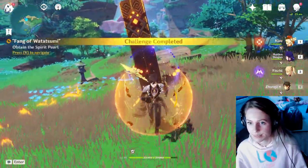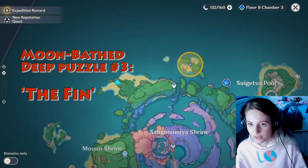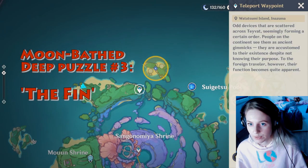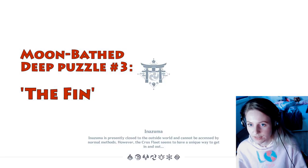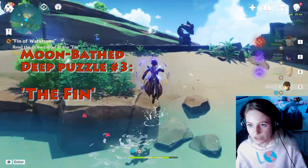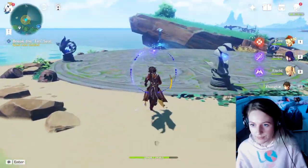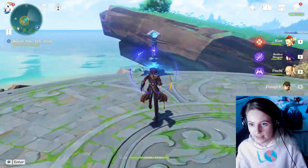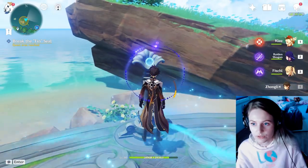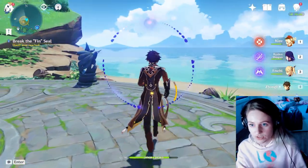Collect the pearl and move on to the next location, which is to the north of the island — the Fin of Akatsumi. Just ignore the enemies behind you. You'll find two circles, each with a tall pillar you can pray at and three fish statues.